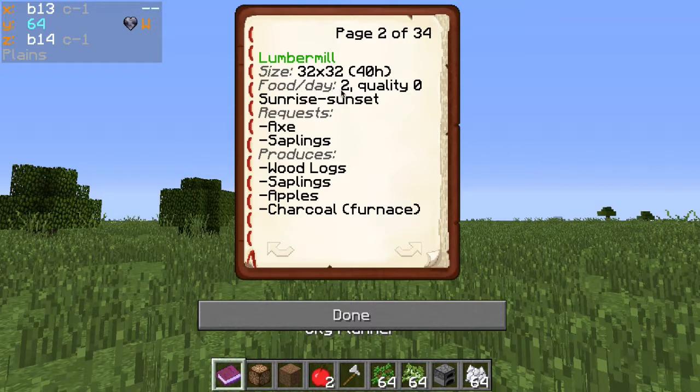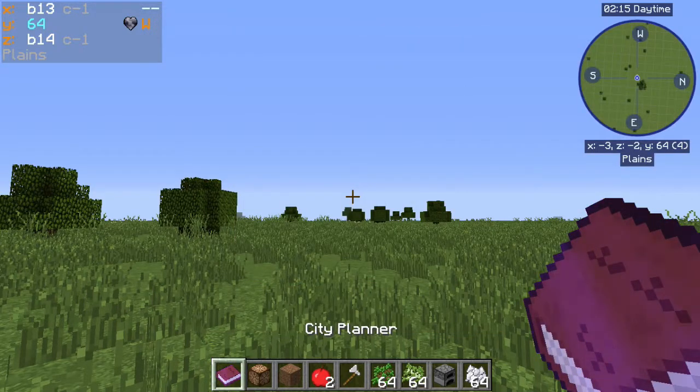It requires two food per day of inequality and it will harvest and eat its own apples, so it's active from sunrise to sunset. To get it started and keep it maintained you need an axe and saplings, and it produces wood logs, saplings, apples, and charcoal if it's growing oak trees — which is interesting because it provides charcoal for some of the other blocks.